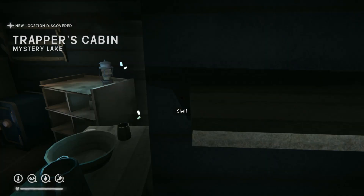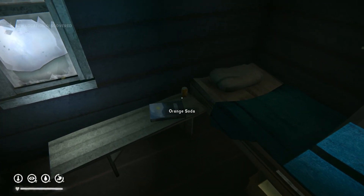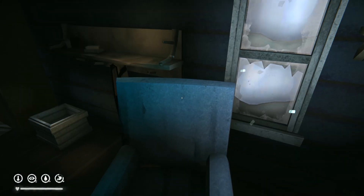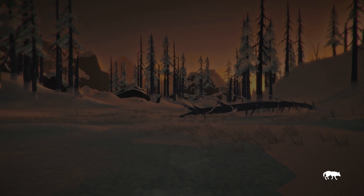Now we return to the strategy from the last video — Looter and Runner — and in order to push faster, we got a cup of coffee. What an excellent start. Grab anything that's obvious here: I usually grab medications, tin can, tinder, and if this locker is open I search it, and also any flares. There's usually one or two in the trapper cabin.